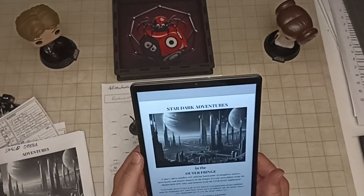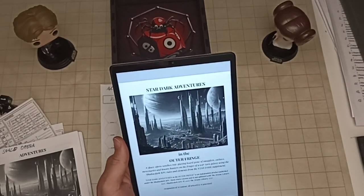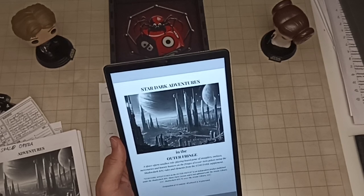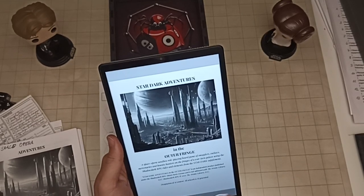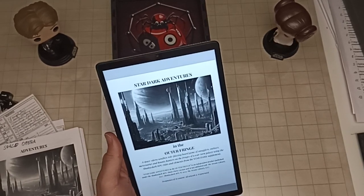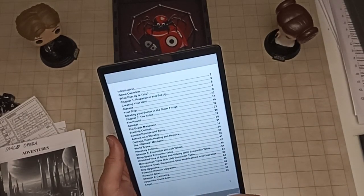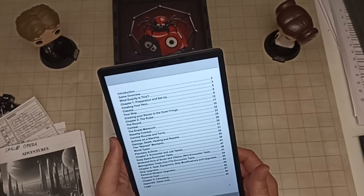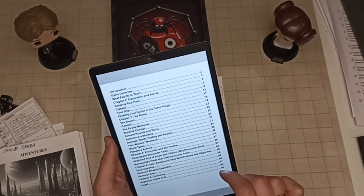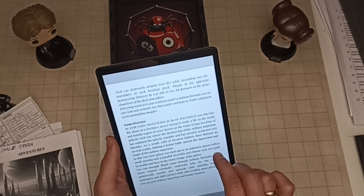All right, this is the actual version right now. It's called Stardark Adventures in the Outer Fringe and it's a space opera sandbox role-playing board game of smugglers, outlaws, mercenaries, and bounty hunters on the fringes of a war-torn galaxy, using the ShadowDark RPG rules and elements from the Stardark supplement. There's a hyperlinked table of contents, introductory flavor text, and a game overview.